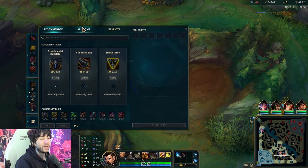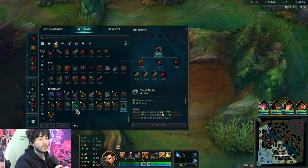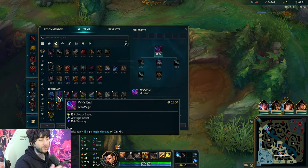I'm going to show you our builds and how they make him so strong. Titanic did get a hotfix nerf, but I still think on the right champion it is still OP. For other items, Wit's End is what really synergizes super well with Xin Zhao.